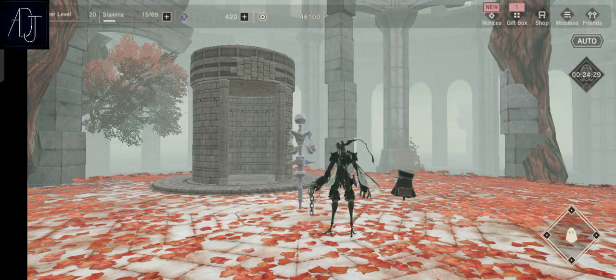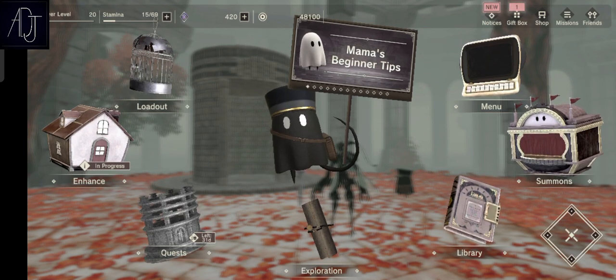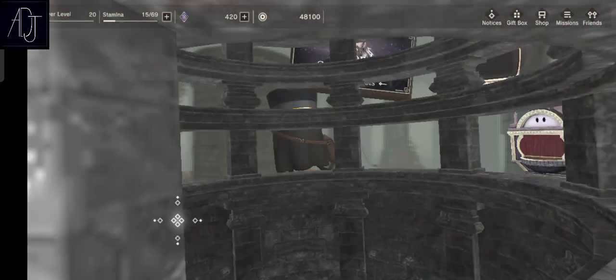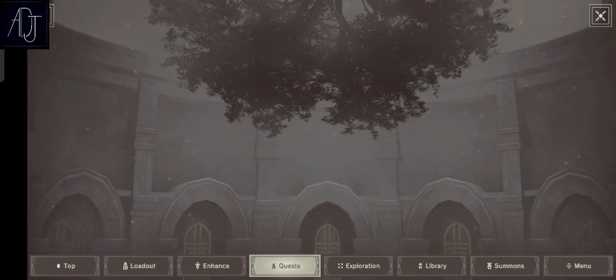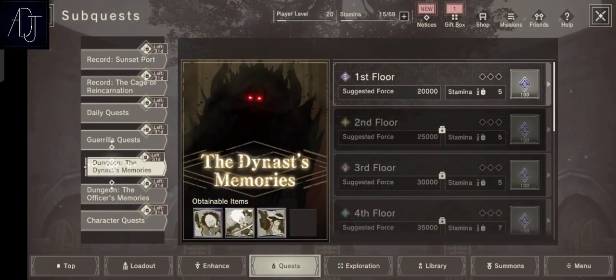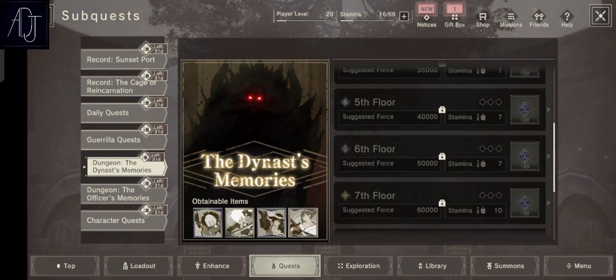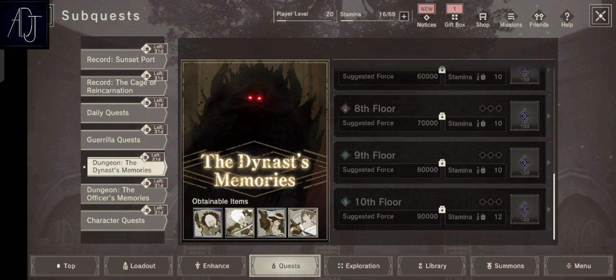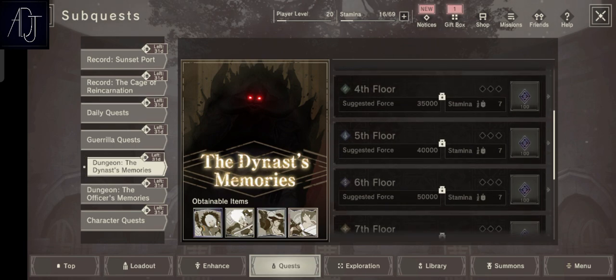Now that you know you can gain a lot of gems by doing quests, you can also gain a lot by doing the character quest. If you've been ignoring that one, you should not — it's also found in the sub quest section. By clearing floors for the first time you will get a lot of gems, and it goes up to the 10th floor so you can gain around 1,000 gems there.